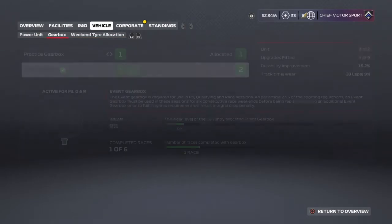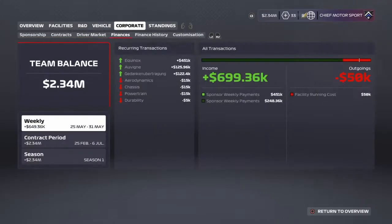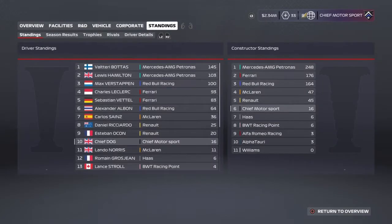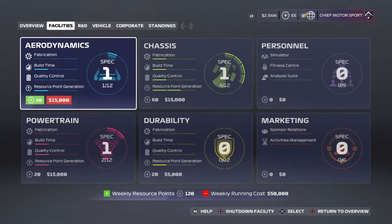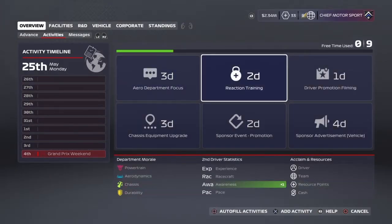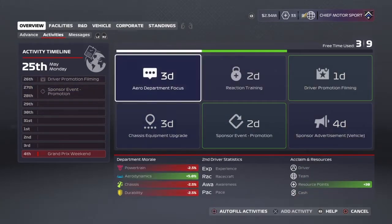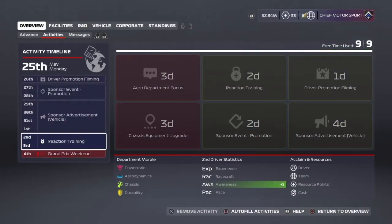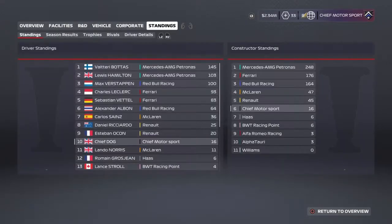The vehicle is currently all okay and fine. The corporate looks okay as well. We've got a whole bunch of money, but as I said in the last video, I'd rather keep it than spend it at the moment. We'll hold off there and then have a look at some activities. We have a driver promotion — I reckon we should do that. A sponsor event for promotion as well. Sponsor advertisement vehicle, I reckon we should do, and some reaction training for our teammate.